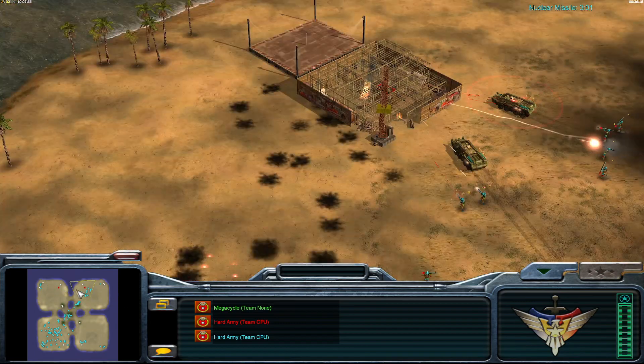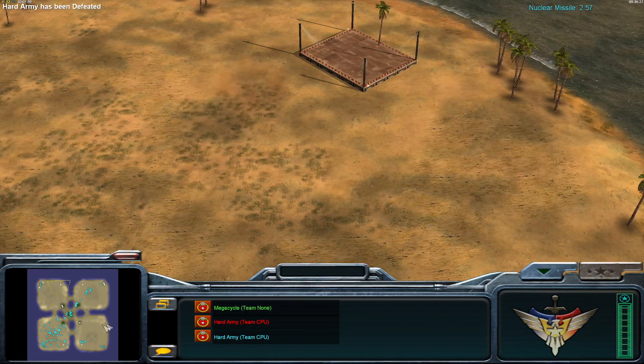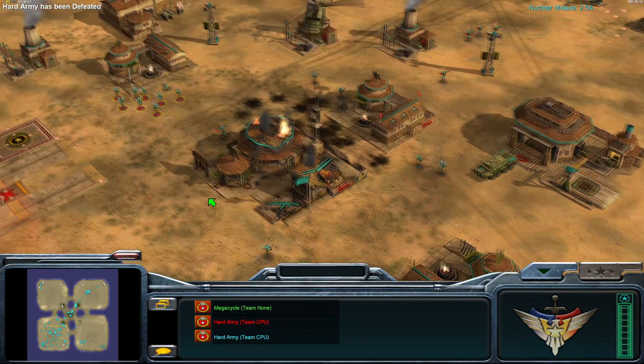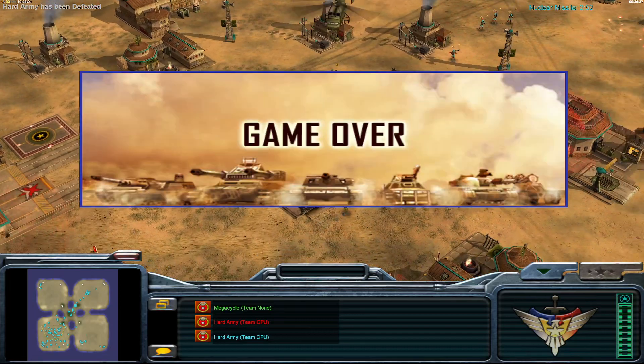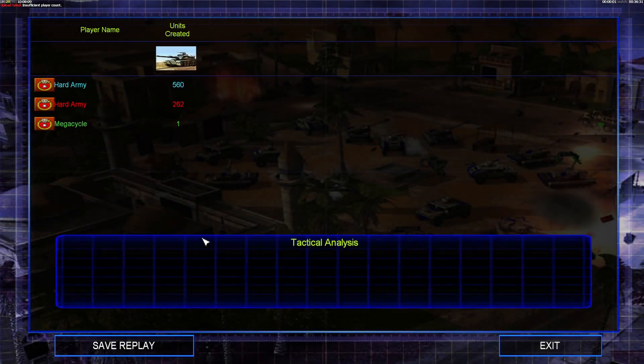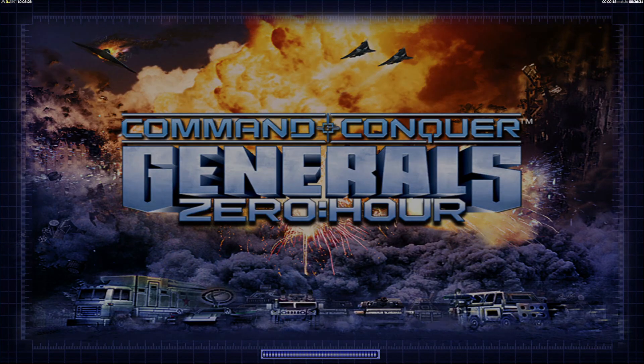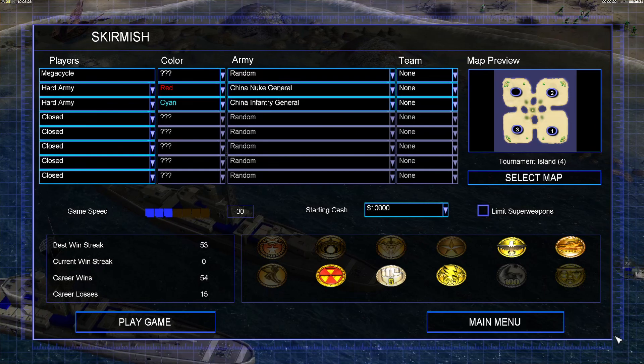Yep, there it is. You can see real quick as they sell out — everything sells out. Congratulations to the Infantry General on that one. We're going to do the next match — the tiebreaker. I'm just going to take a five minute break. Really, oils: a massive disparity of income again. Nuclear General had tons of kills — 787 — that's a lot of murder.